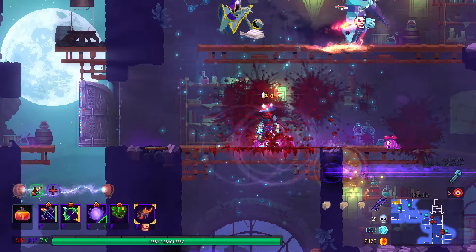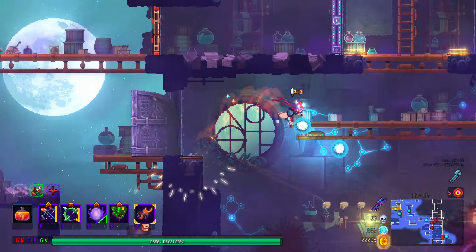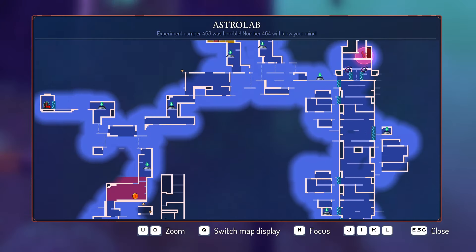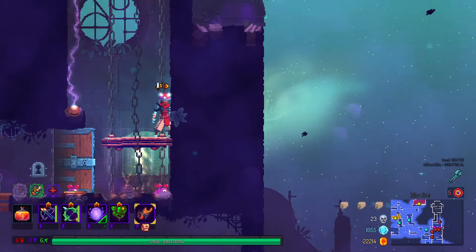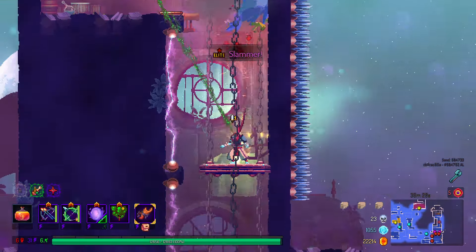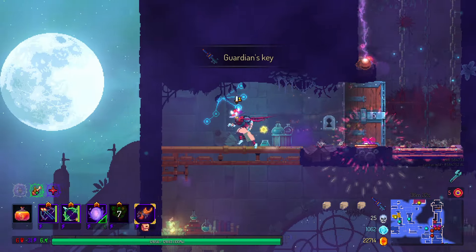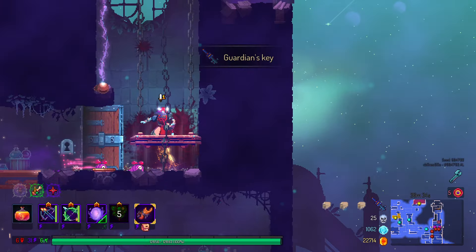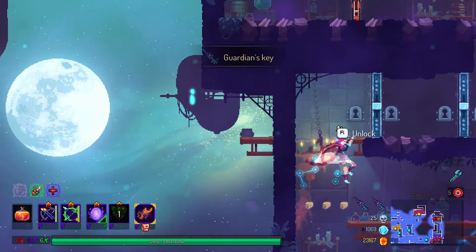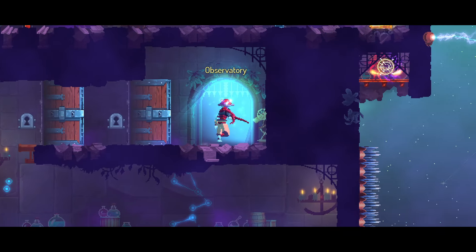I don't think that's better. I think there's nothing holding us back from getting the hell out of here. We could try to get a better weapon out of the weapons shop - better versions of the weapons that we have - but I don't think I want to do that. We're so close to the end.